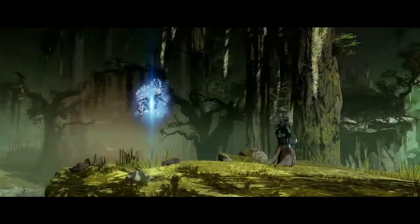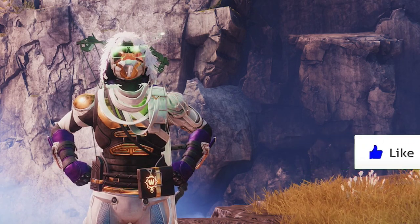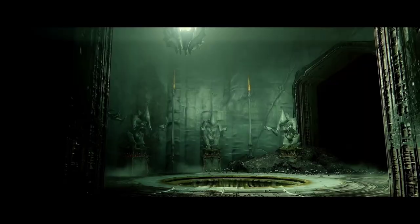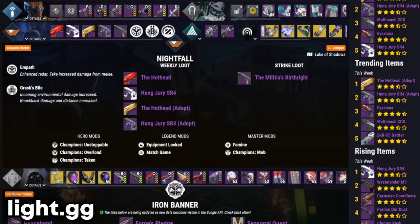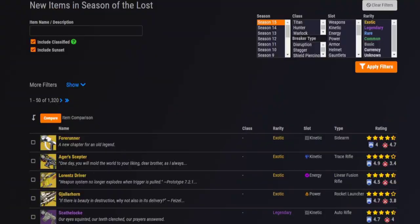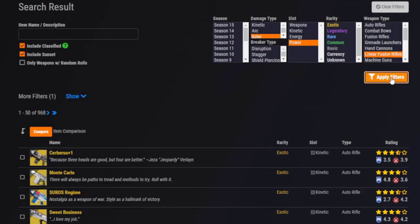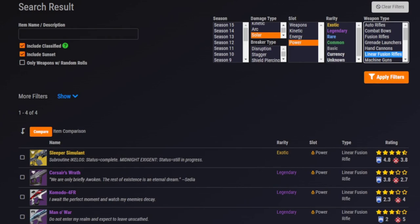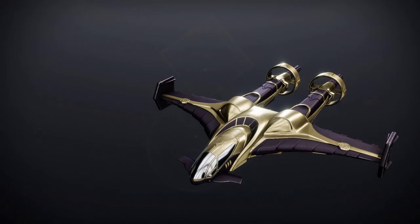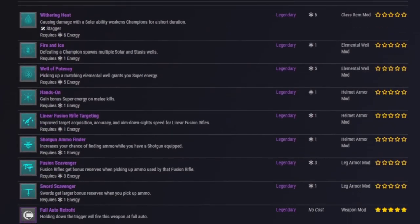The number one place to check for hidden or unreleased items in Destiny 2 is light.gg. This website helps you find anything in the game — new weapons, exotics, hidden triumphs, everything released in a given season, and more. Click on a weapon to see all its perks, or click on a perk to see all the weapons that can have it. Maybe you're looking for a solar linear fusion rifle and want to see all your options — just apply a few filters and search for it. This exotic ship hasn't been released yet and zero people have it, but we know it exists in the game because we can see it right here. It's an amazing tool for finding anything you can think of in Destiny.